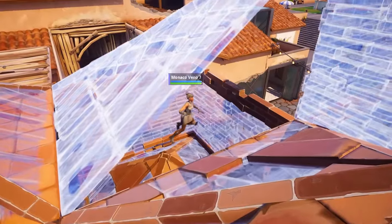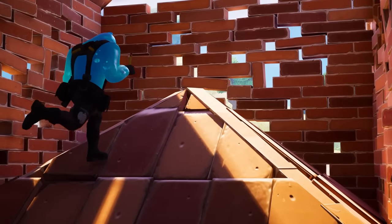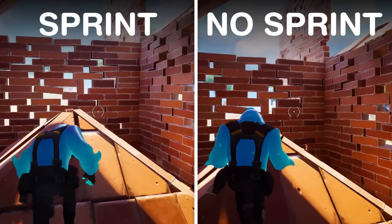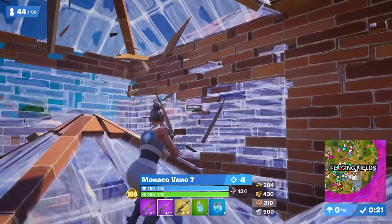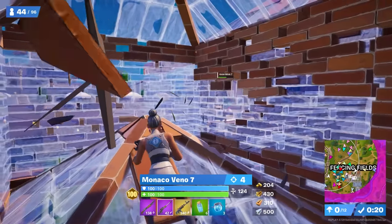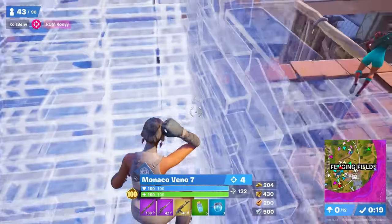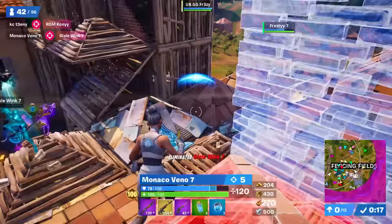Now since jumping out of a box on a cone is a very precise action that requires you to stand almost completely in the top of the cone inside your box and have some forward momentum, you can actually just do a small sprint jump which increases the height of your jump by around a quarter of a tile. Since you can also edit while sprinting, Vino can sprint jump and edit the top of the box to get outside of it, then build a ramp to land on to quickly elevate himself up two tiles, which allows him to finish off the running player.